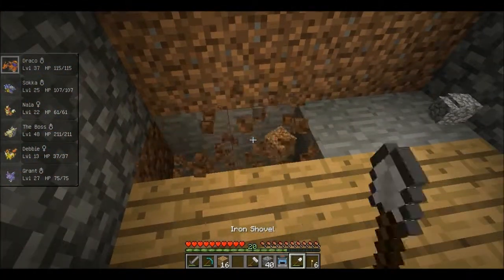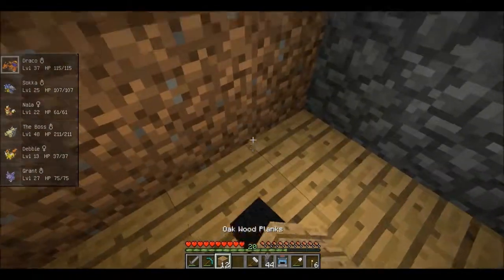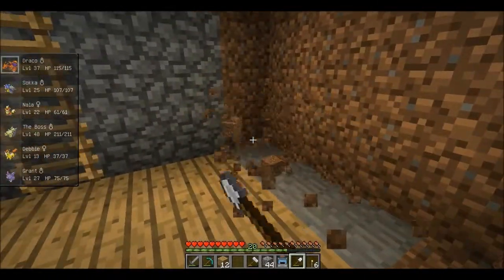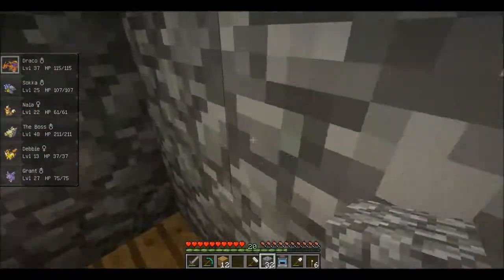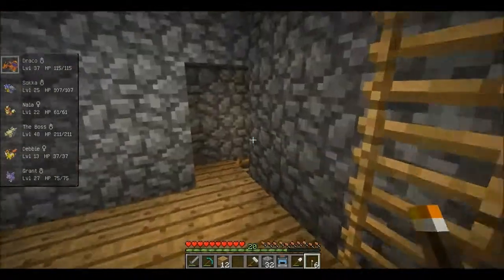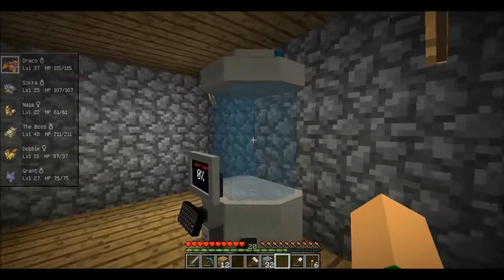Now let's put in the floors. There we go. That looks pretty good. Now the ladders are even. Boom. Fossil machine! Woohoo! That looks so cool.